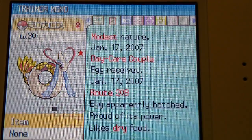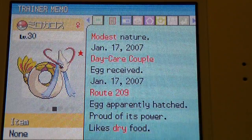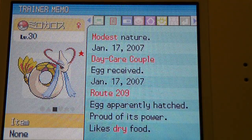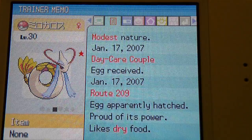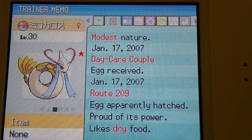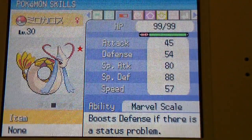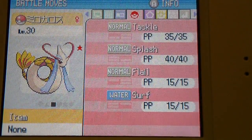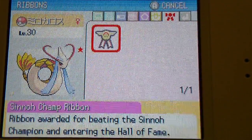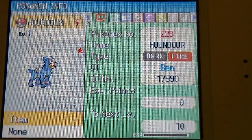This is a shiny Milotic that I got from the GTS. I can't remember what I traded for it, but I think it was a really good trade. It was hatched — I really hope this isn't fake, because I had no way of getting a Milotic myself and couldn't find any Feebas. I jumped at the chance and got it. It's apparently from January 2007, from the Day Care couple. It's level 30 and knows Tackle, Splash, Flail, and Surf, and also has an Elite Four ribbon.